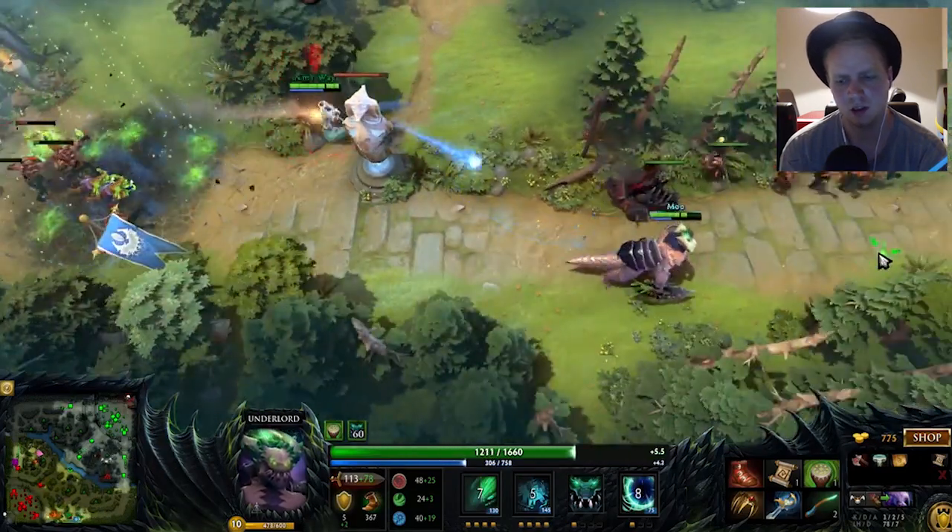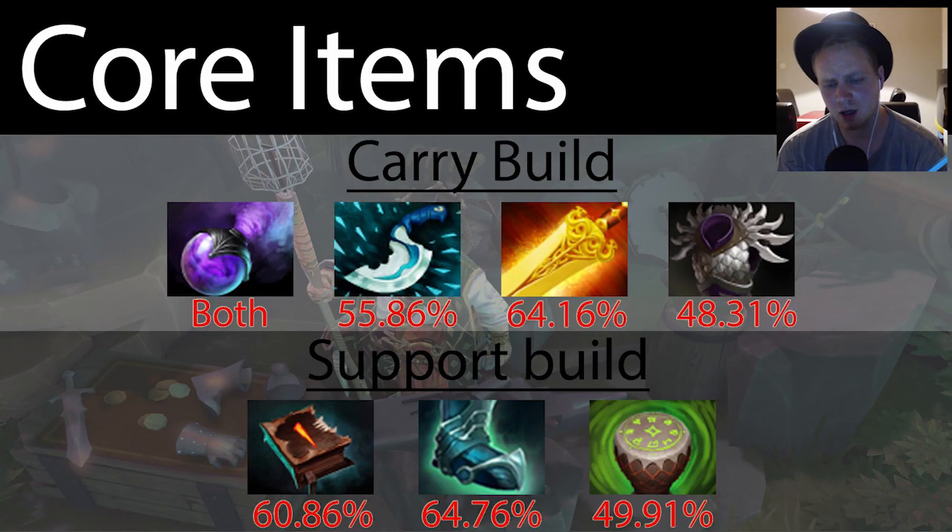So it's somewhat of a confused build. Support is also really strong and technically Underlord is actually a support hero. Guardian greaves is a must — those mana boots get combined with the mechanism to make guardian greaves, which helps your team a lot. All his support items help the team more than they really help him. Drums of endurance helps him and the team, and if you're going for a hard push strategy, a necromonicon is very viable as well.